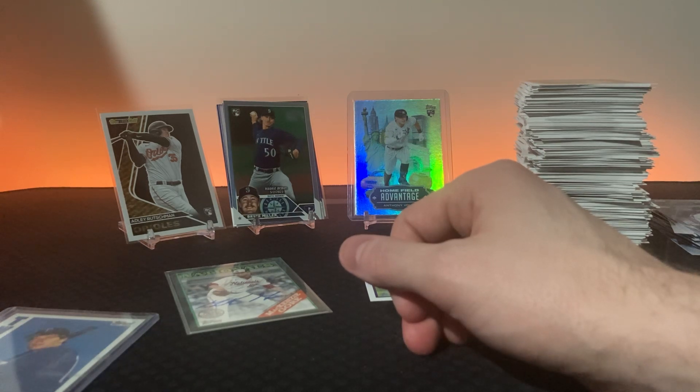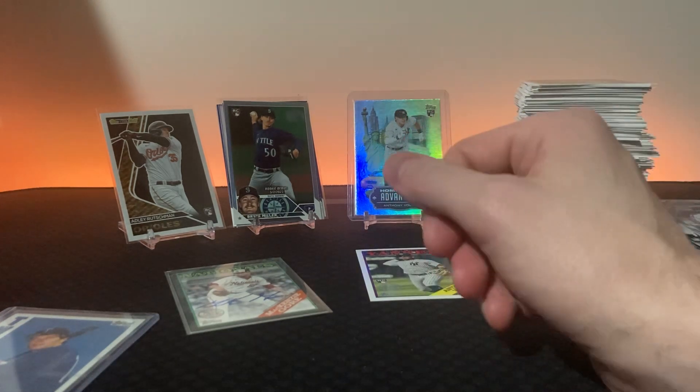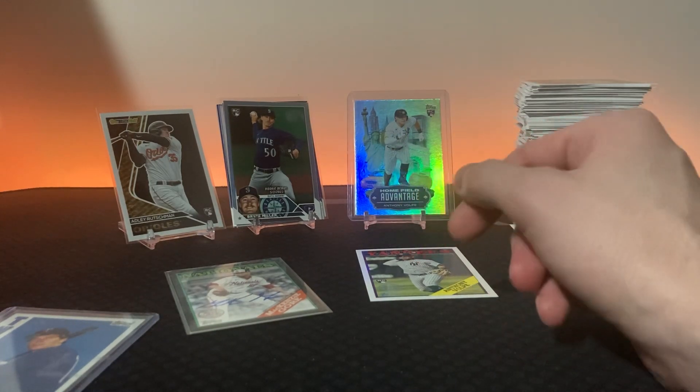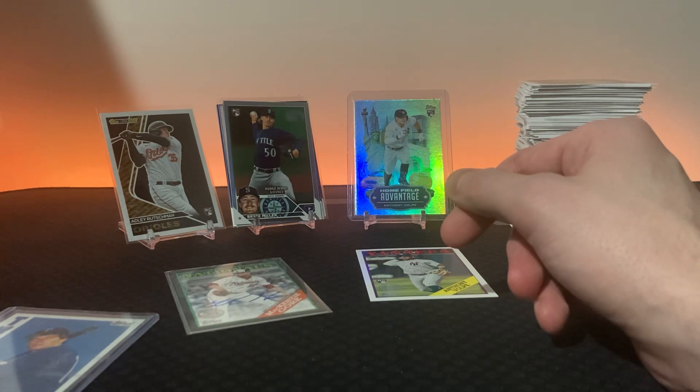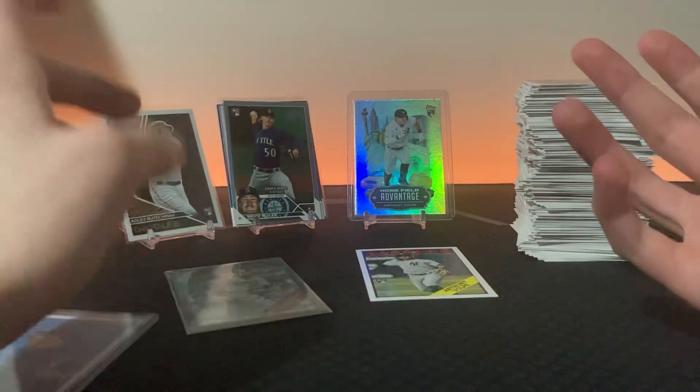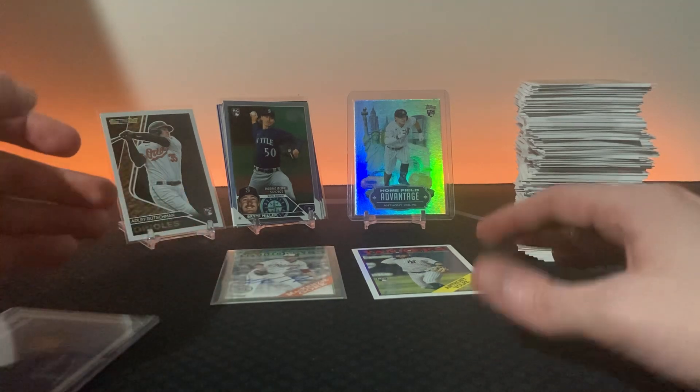Home Field Advantage and Topps Gold Adley Rushman - oh goodness gracious, these are stacked! I need to do more of these if I can find more at that price. I'll buy these for 60 bucks if they're loaded like this - 70, 80, I'd go up to 100 if they have an auto and a Home Field Advantage in every box. I need to find more of these.